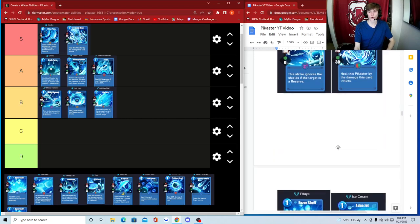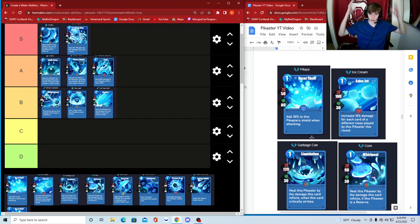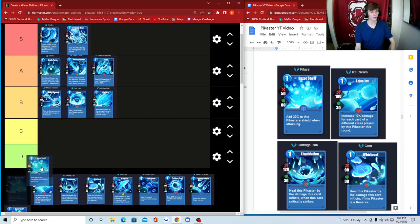Moving on to the antler cards — these are like the little hats or crowns the Pikasters wear. The body part name determines the card name. So the antler card is Pitaya's Razor Shell — add 30 to this Pikaster's shield when attacking, 50 damage and 80 shield. With the 30 addition that's over 100 total shield. That's a lot of shield but only 50 damage, so I'd put it in B — not a bad card but not super great.